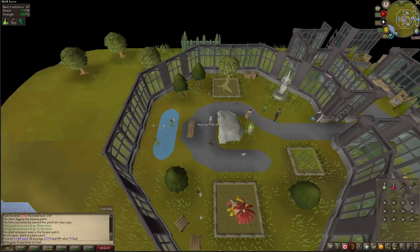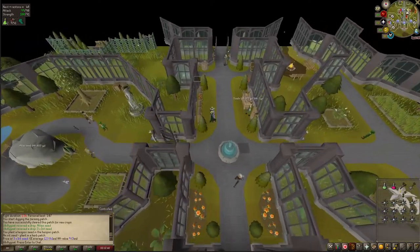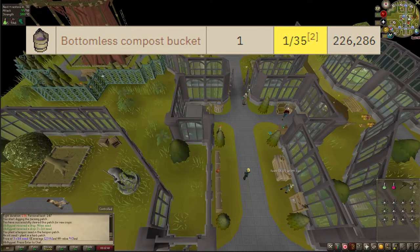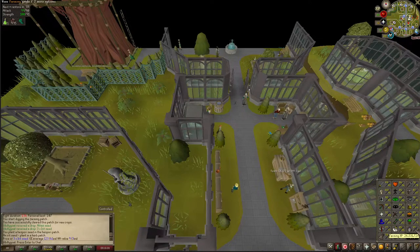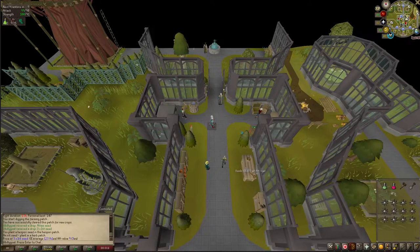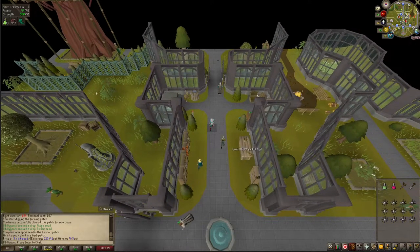You could high-alch the extra Kronos seeds for 600 gold. Generally you don't make too much money at Hespori, but there is a 1-in-35 chance of getting a bottomless compost bucket, which is worth over 200k — pretty great given how fast the fight is. There's also about a 1-in-5000 chance of getting Tangleroot, and that's honestly the real reason I keep doing it. I'm at 26.5 million Farming XP and still don't have that pet.